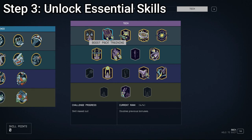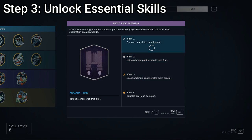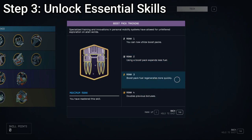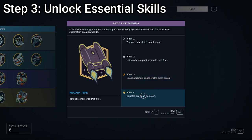Step number three: unlock essential skills. Before diving deep, unlock some essential skills before you start getting into the nitty-gritty. Two skills I recommend to every play style are Boost Pack Training, found in the Tech Skill Tree, and the Fitness skill. Boost Pack Training — the first rank lets you use Boost Packs, the second makes them use less fuel, the third makes them regenerate more quickly, and the fourth doubles all of those boosts. It's very useful to level this all the way up if you want to use your Boost Pack a lot, which you really should, because it makes mobility in this game a lot easier.